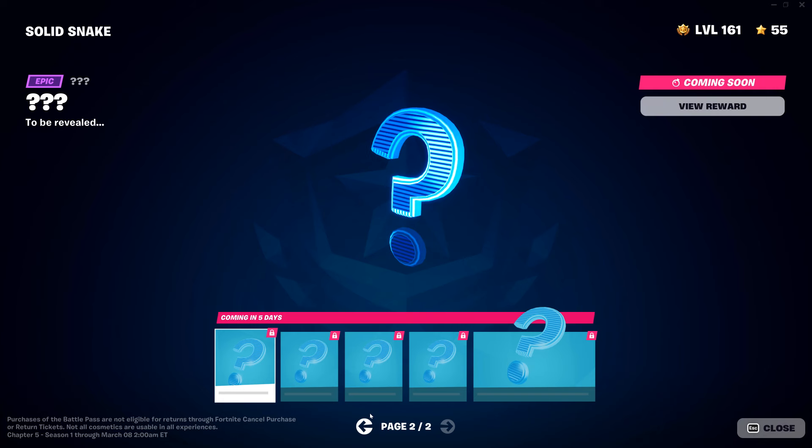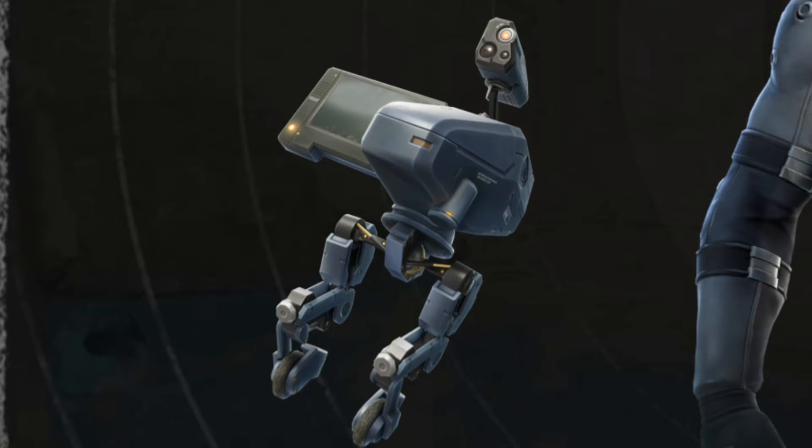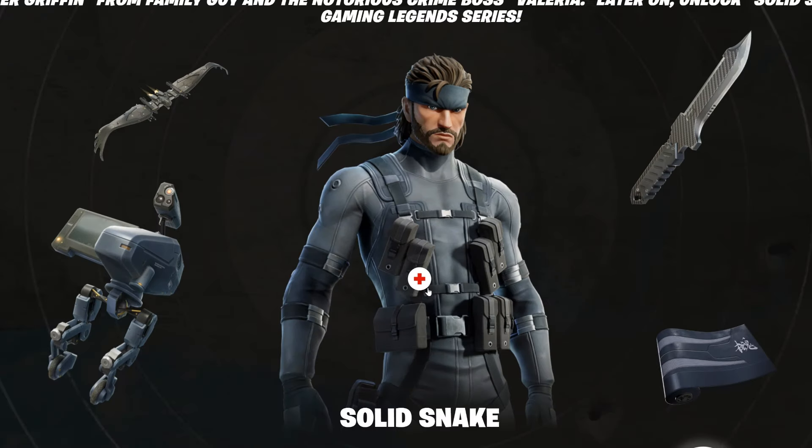All of the rewards are still hidden, but if we go over to Fortnite's official website, we can actually have an early look at his back bling, glider, pickaxe, wrap, and even his second and third edit styles.